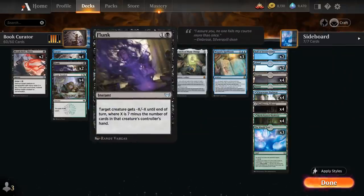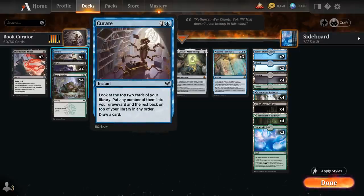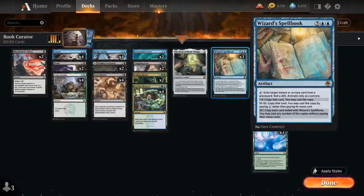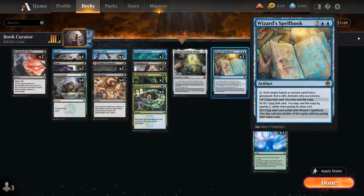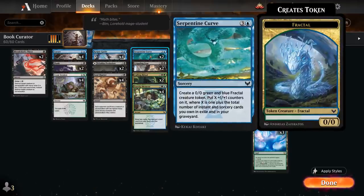We also have two copies of Flunk as another cheap spot removal spell, the full playset of Curate — which lets us look at the top two cards of our library, put any number into our graveyard and the rest back on top, then draw a card — helping fill our graveyard with instants and sorceries to enable Wizard's Spellbook. We also have two copies of Serpentine Curve, which generates a 0/0 green and blue Fractal creature token and puts X +1/+1 counters on it where X is one plus the total number of instant and sorcery cards we own in exile and in our graveyard. Notably, cards exiled by Wizard's Spellbook still count, so it won't power down our Serpentine Curve.